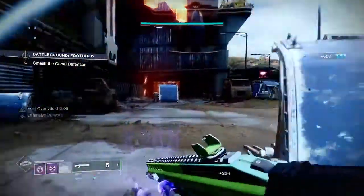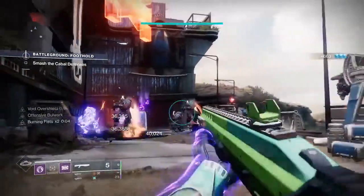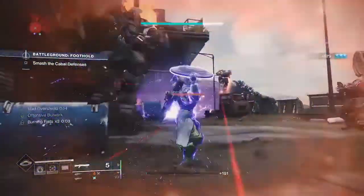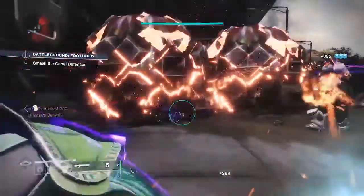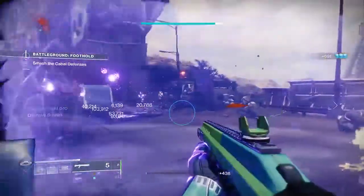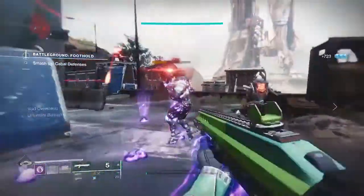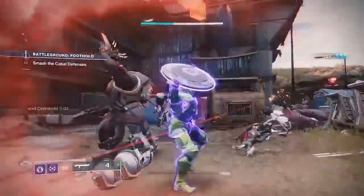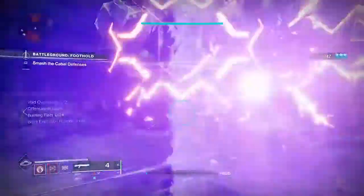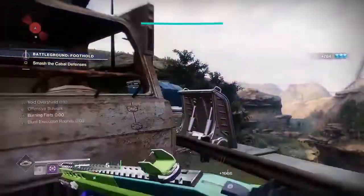I had originally intended on using the Heart of the Most Light for this build, but I found with the aspects and fragments available that I had my abilities pretty much the entire time regardless. And seeing as this season focuses around the Hive stealing our light, I figured I'd steal some Hive tech and use the Worm God Caress. So what are we going to need for this build?